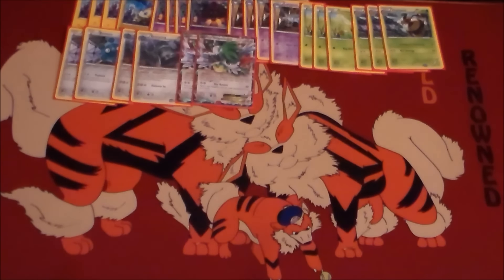In the mirror match you can also use Sky Return to knock out Joltik — it's pretty effective. It also gets Shaymin off your board so that you don't have to worry about giving up two prizes on one attack.